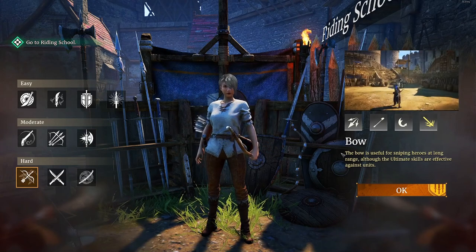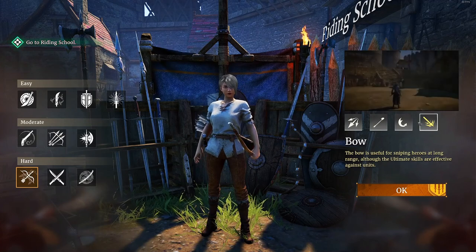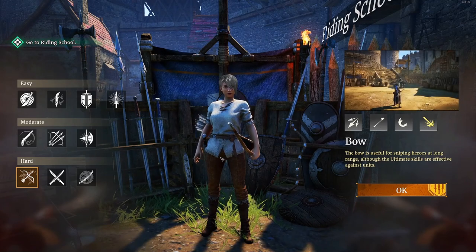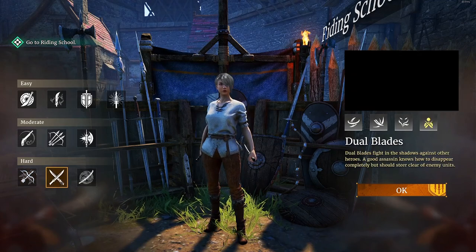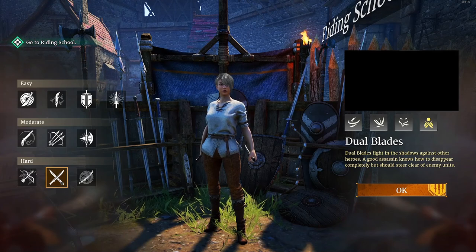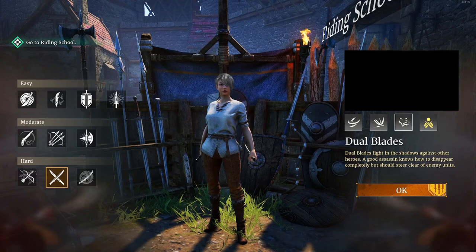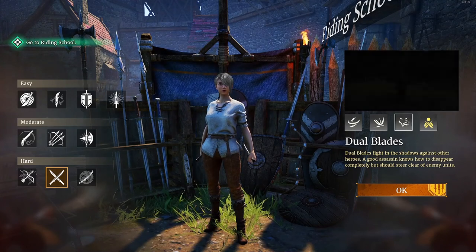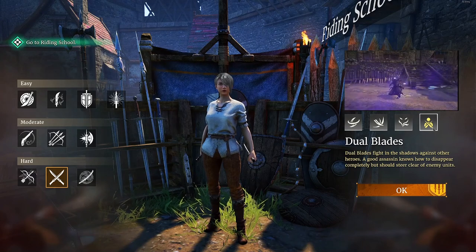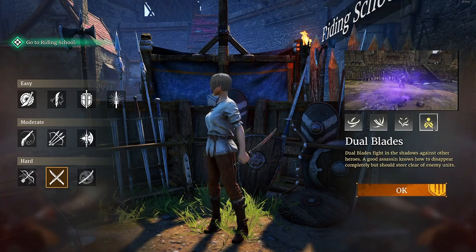Bow is a ranged class with a longer range than short bow — really good at sniping enemy archers and muskets. I haven't seen many bow players and don't know too much about it, but if you want a longer range bow, that's the class. Deal Blades is your assassin PvP class — it's meant for hero killing. They can go invisible to infiltrate, and if you get caught lacking in a siege alone, they'll just stab you a million times and it's over. You have to be careful though, because you're squishy too. If you want to be a huge PvP damage dealer assassin, this is the class for you.